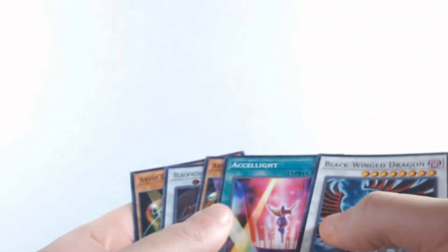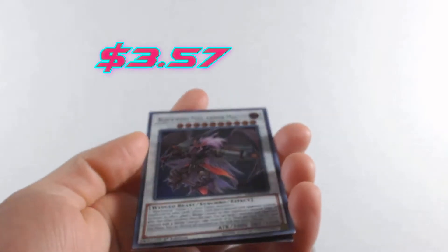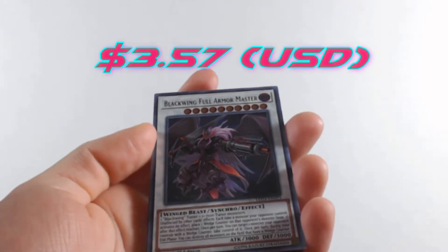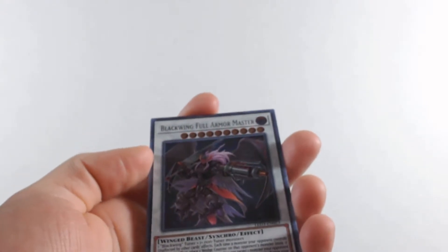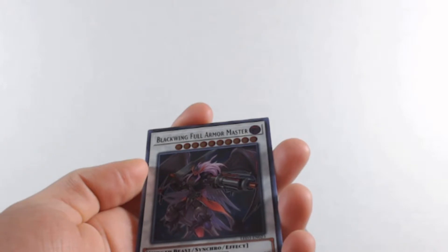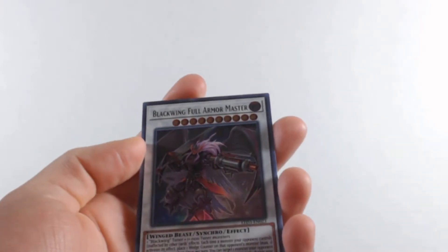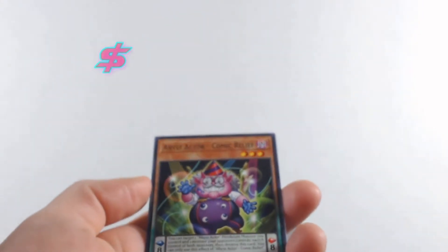We get a synchro — Blackwing Full Armor Master. We're getting a lot better cards out of the last 20 packs. They might not go for that much but they're still better than the regular commons. Then a Comic Relief.